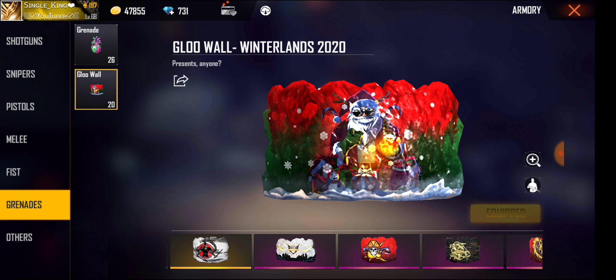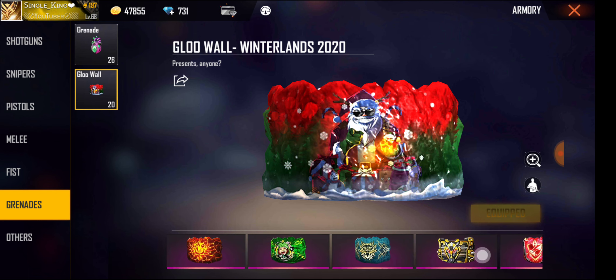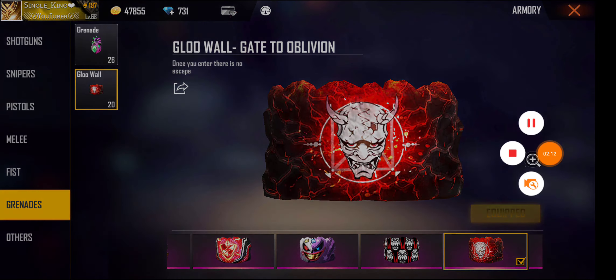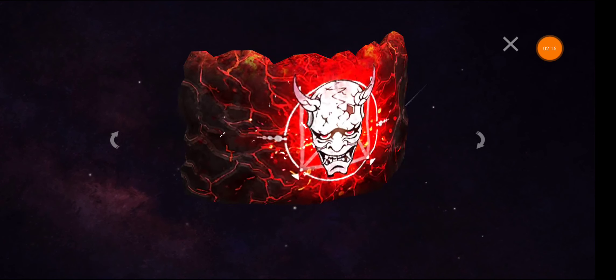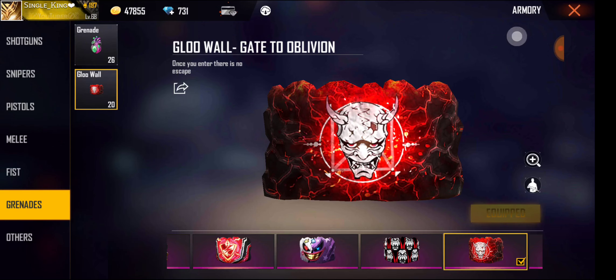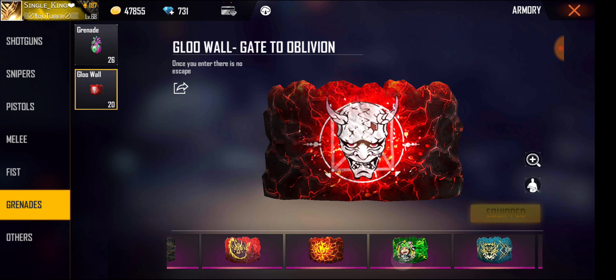I don't see the skin here, so let's use the glow wall. This is the glow wall — I will get to the global level. I will wait for the global level, which is 20.